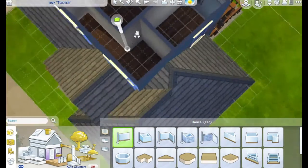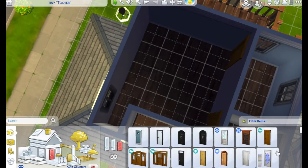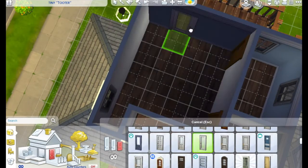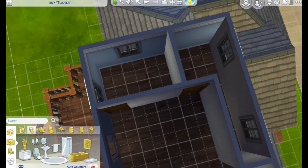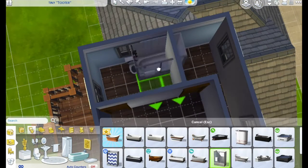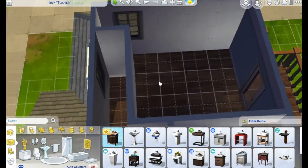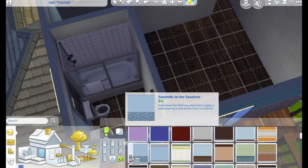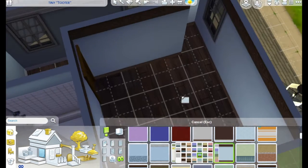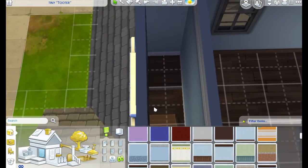Here we are reconfiguring the upstairs, and let me tell you this was really hard because it's super small. Whatever way I tried it, I just couldn't figure out how to get a full-size bathroom and a bedroom in there. That was really difficult, but I finally figured it out — this is honestly the only configuration that worked.